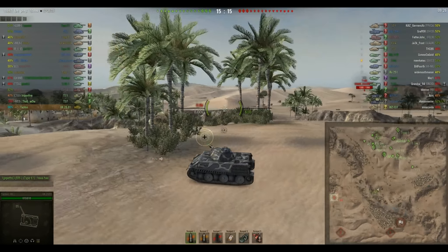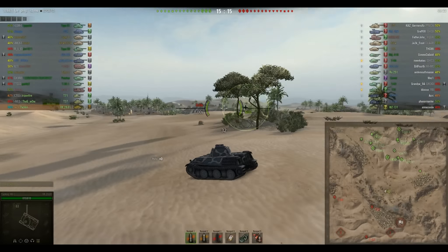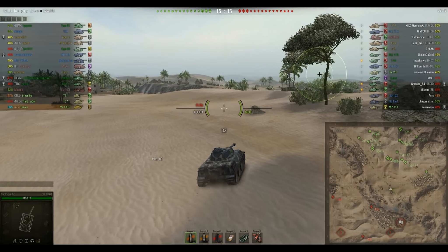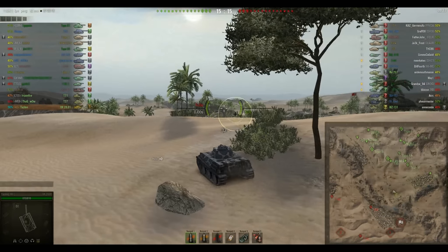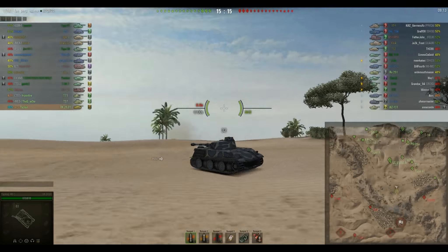As we go by, you notice a ramp over on the other side — there's a second ramp. Right here there's a ramp that comes up on both sides, so it's easy for the enemy to pop across the middle and peek-a-boo, get spots on you.